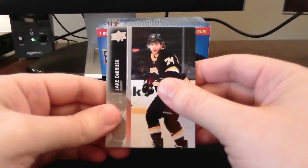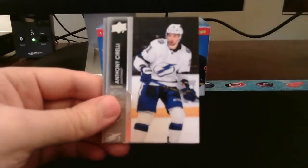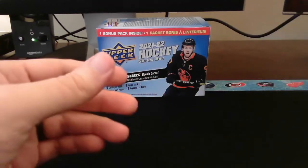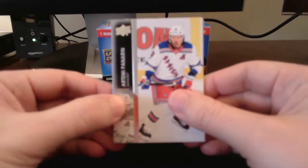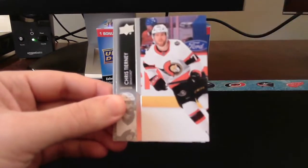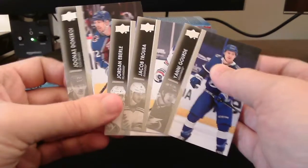Starting off here with Jake DeBrusk, Soros, Bennington, Sorelli, Domi, Link. So starting off with an all-base pack - not the start we wanted there, but that's okay. Continuing on to the second pack: starting off with Artemi, Bailey, Cooper, Chris Tierney. Second all-base pack there, that's unfortunate.